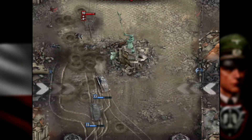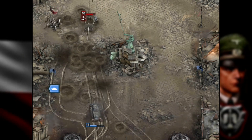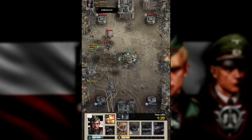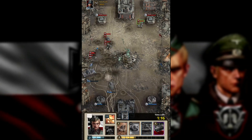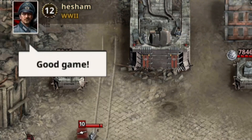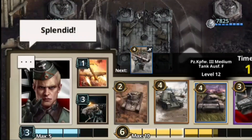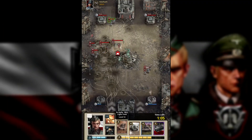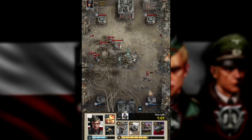Let's put our Panther in. We are in a bad situation right now — I think we are going to lose our death bunker. So instead we are going to push on the right flank.